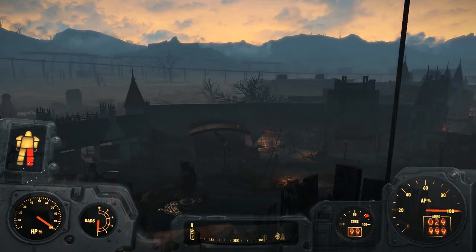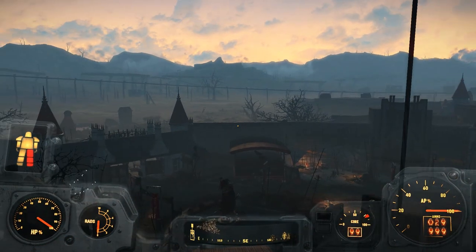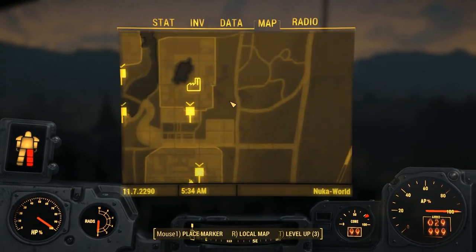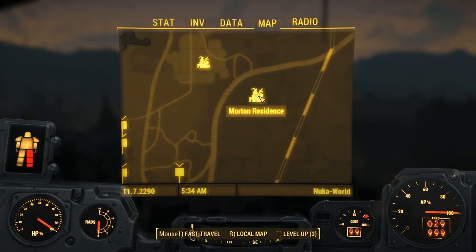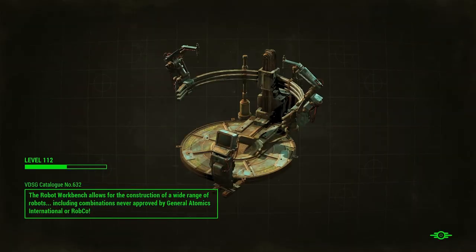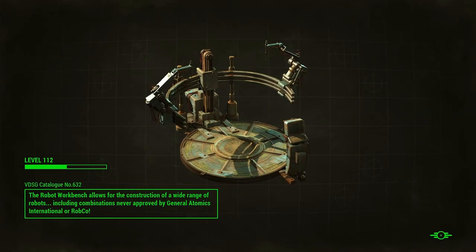Okay gang, check this out - we got a new glitch we're gonna be talking about here, it's kind of useful. I'm hoping it still works, I've done this three times so I'm hoping it's not like a three-times-the-charm kind of thing. We're right now at the Fizz Top Grill. Most of this video is showing you how I found the glitch, but what you do is just fast travel to the Morton Residence - this is in Nuka World, part of the Nuka World expansion.